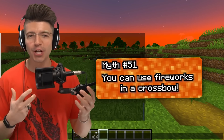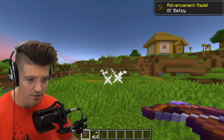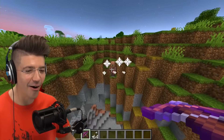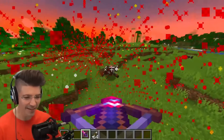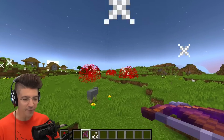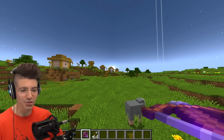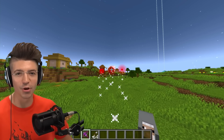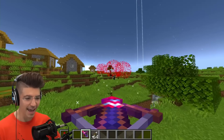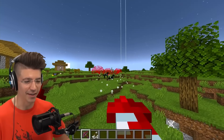You can use fireworks in a crossbow — hold them in your off hand. Yo, Mazel tov! I don't think it deals that much damage, but it's so satisfying. Do they fly perfectly straight? Yes — but they explode after a little bit. If you time it right, can it explode above the horse? And it doesn't deal damage unless you hit them directly, not if it explodes near them.